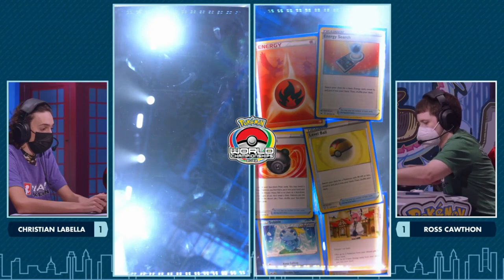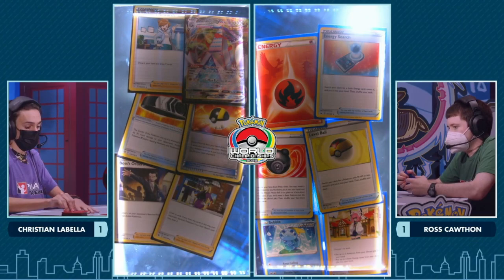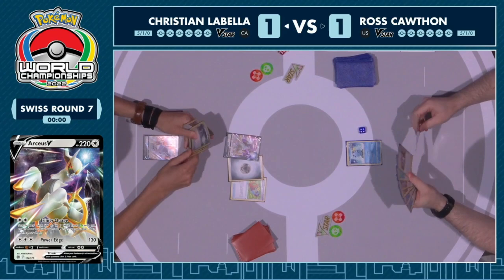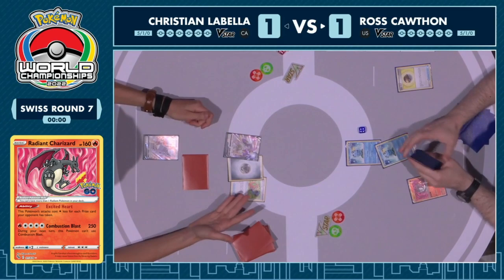Christian is going to get two turns. There is an outside chance Christian could win — if Ross just has like one basic Pokémon, like if he starts with Radiant Charizard and just passes, we could see a turn two knockout. But if Ross can bench more than one Pokémon, he's going to be fine. Christian starts off, attaching the Tool Jammer and Metal Energy to the Arceus — looks safe. And that will officially be a tie for round number seven. Of course, always having to play it out because anything could happen.